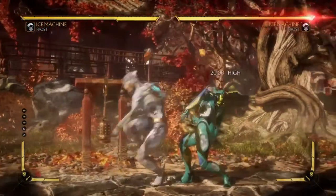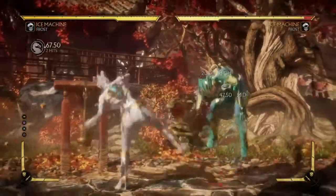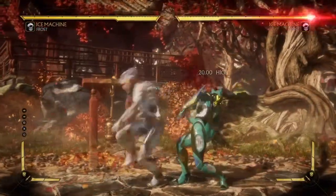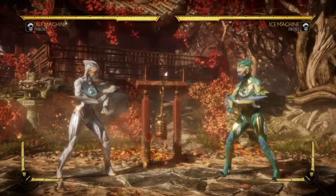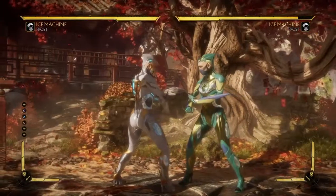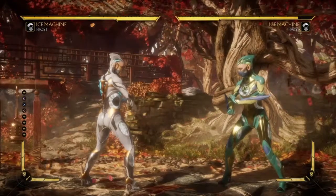Next I want to look at 1-3. It goes into 1-3-2 and 1-3-4. 1-3-2 is a plus-3 mid-ending on block. 1-3-4 is minus-2 and it's an overhead, which is pretty good because you don't have a lot of overheads — almost none. So this is a safe overhead you can do at the end of a string, which lets you mix your opponent. Both 1-3-2 and 1-3-4 should be used in neutral and for pressure. Keep in mind that 1-3-4, even though it may be plus-3 on block, it pushes the opponent very far away so it's hard to get anything off it.